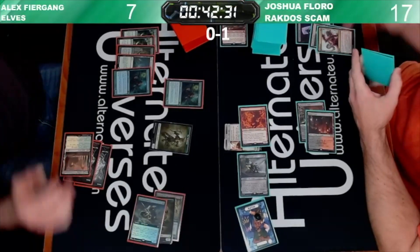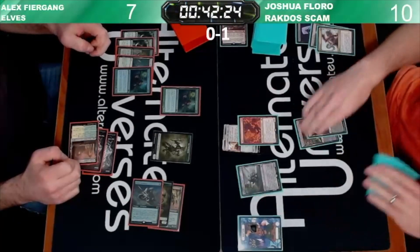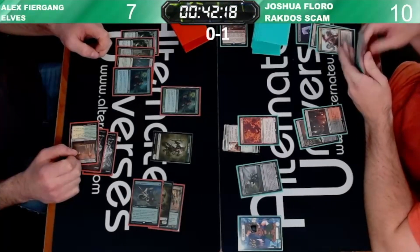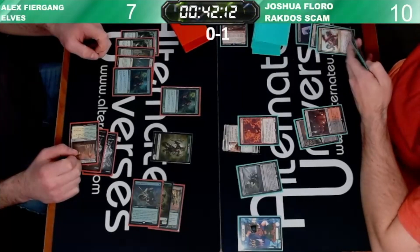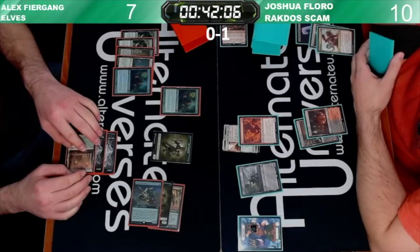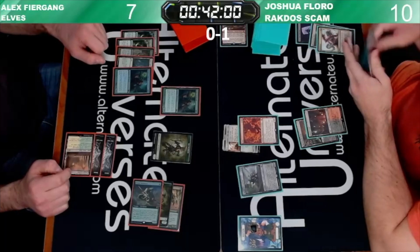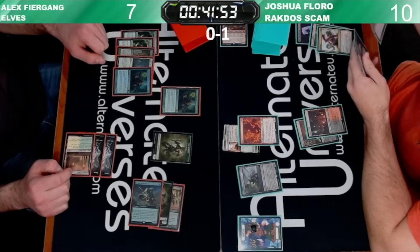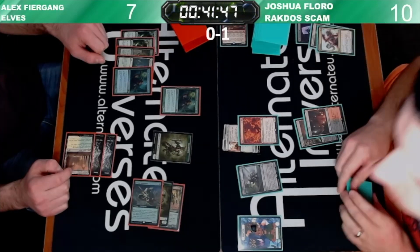Does opt for some attacks here, gets in for some damage, says go. Does have the token to block the Fury. The Bowmaster and the army token - not really relevant here. It's also just not a good attack for Josh here because he's probably dead if he does attack. Alex does seem to be hellbent though, so we're basically just playing off the top of the deck. A Realmwalker would be huge - huge game here for Alex.